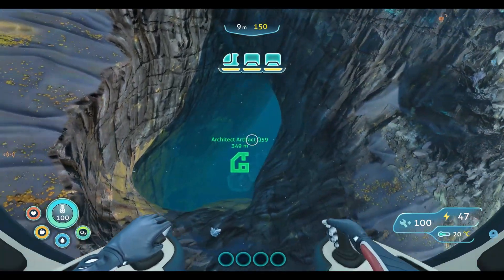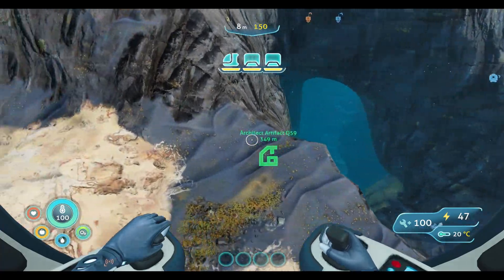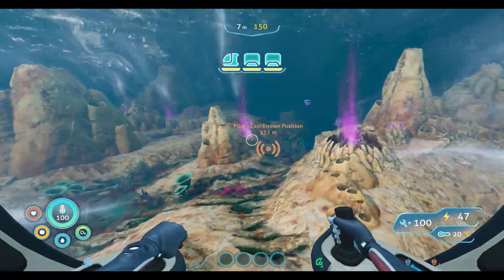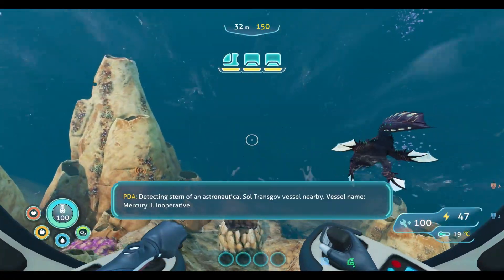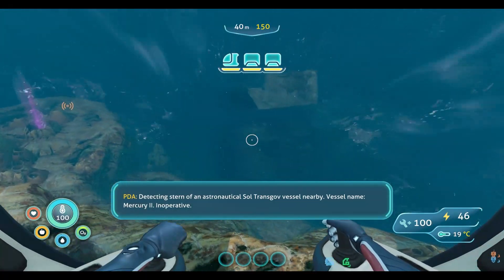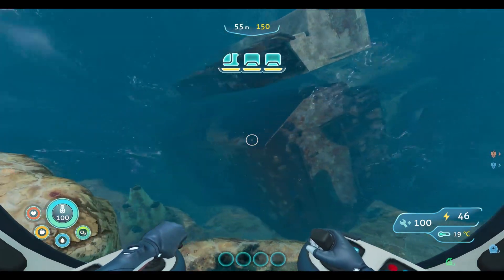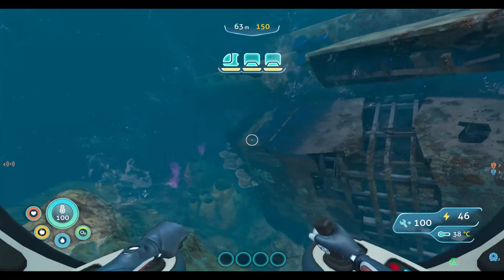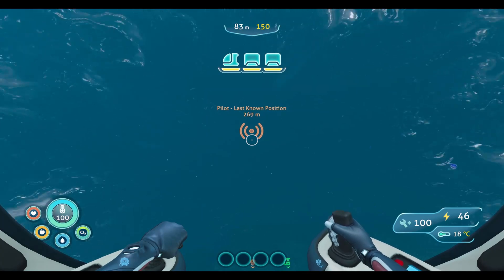That's probably one of the entryways right there, and this is going to be the one that takes us down to the artifact, which we will do after we get to the pilot. Alright, so this guy's spiraling out of control. We're definitely going to have to come back here. I don't have the laser cutter made, so we do need that in order to get into that ship properly.